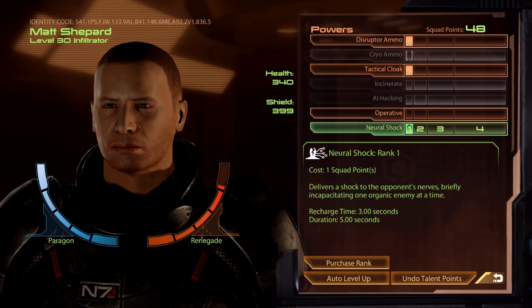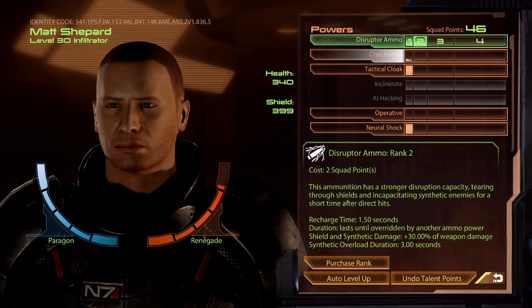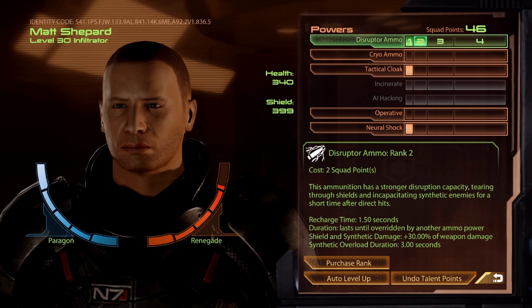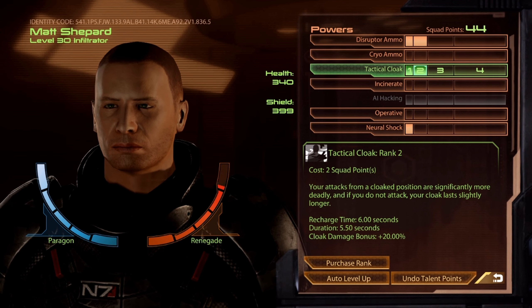In any case, if you import a level 50 character from Mass Effect 1, you'll have 4 points to play with. Go ahead and get Disruptor Rank 2 right away. You want Synthetic Stun for Lazarus and Freedom's Progress. Then go ahead and get Rank 2 Tactical Cloak. Level 3 should look like this.